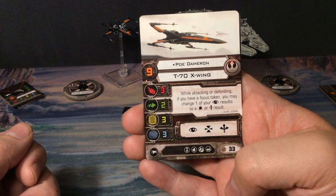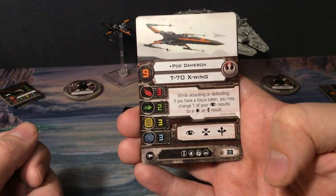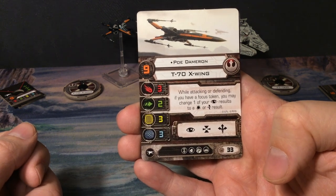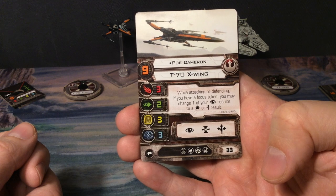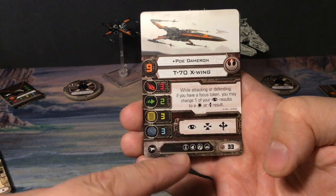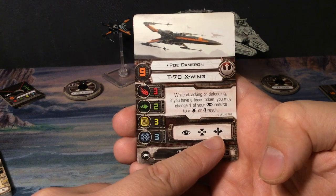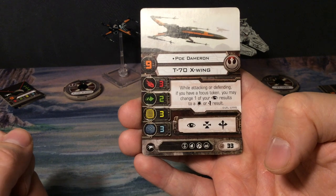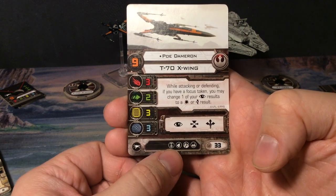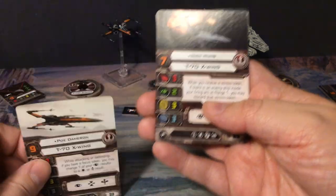Poe has shields of three as well, which is a nice upgrade to the regular X-Wing, the T-65 from Luke Skywalker. His ability: while attacking or defending, if you have a focus token, you may change one of your focus results to a hit or evade result — very nice. His actions are focus, target lock, and boost, and he has an upgrade row. He costs 33 points to play by himself.